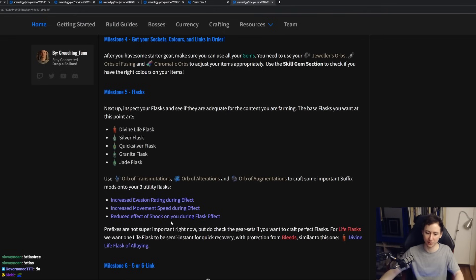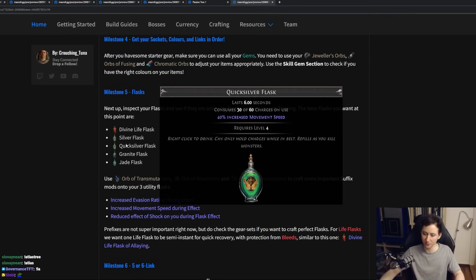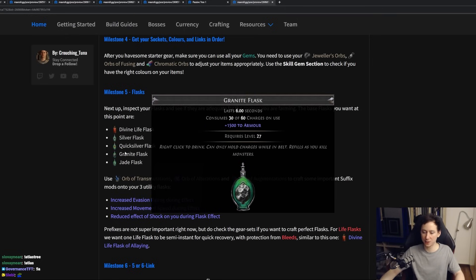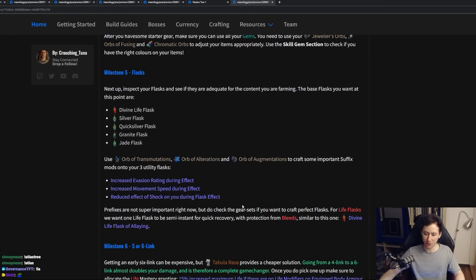In Path of Exile, flasks are very, very important — they're going to be a huge boost to both your offenses and defenses. In early game, we will use a Divine Life Flask with instant recovery if possible, with protection from bleeds crafted. We will use a Silver Flask for better uptime of Onslaught on single target. A Quicksilver Flask so we can move more swiftly. A Granite Flask, which is mostly useful in early game to mitigate some physical damage. And finally, the Jade Flask, which is going to massively boost our evasion rating. You also want to craft the following suffixes: increased evasion rating during effect, movement speed during effect, and reduced effect of shock during effect — that last one until you are fully ailment immune.